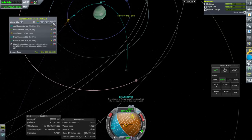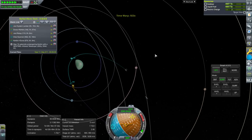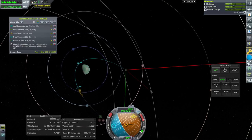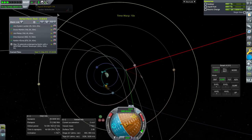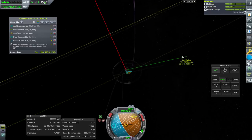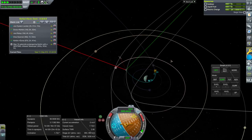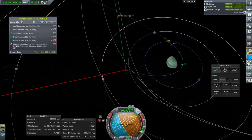We've lost communication — I hope it's just TYLO blocking the way. Okay, yeah it was. Signal strength 2%. The dual relay is communicating through us — it's supposed to be the other way around. But we have to pay attention to that dual system lander.